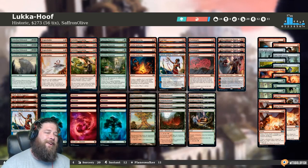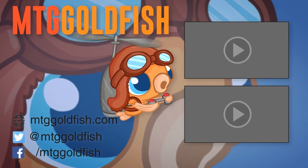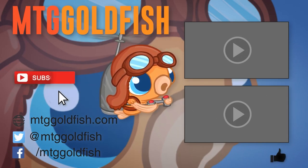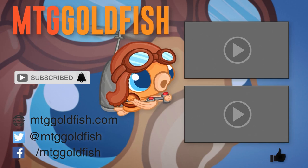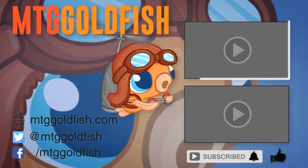So that's Luka Hoof — Crater Hoof doing insane things in Historic. Thanks for watching, hope you enjoyed it, and I will talk to you soon. If you enjoyed it, help us out by clicking that like button down below. To keep up on all the latest and greatest, click that subscribe button and don't forget to hit that bell icon to get alerts whenever we have new videos. And check out some of our other sweet videos here and here.